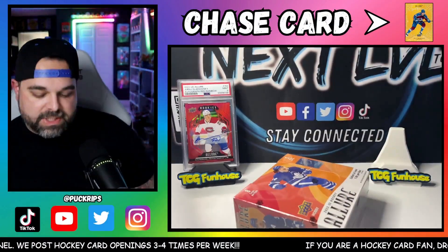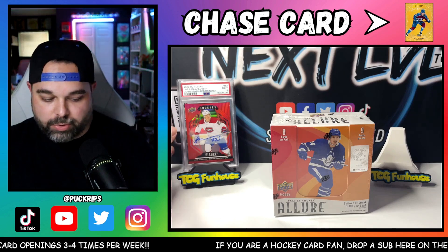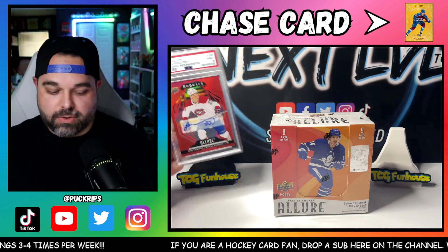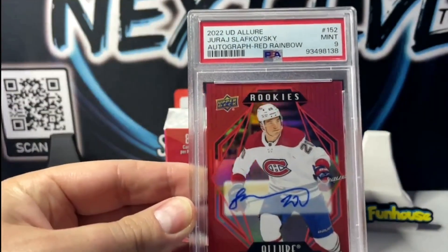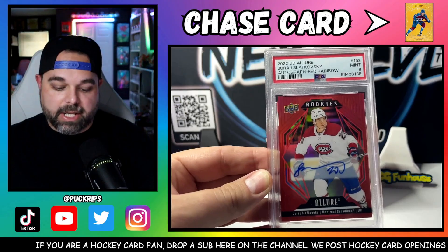With the new set of Upper Deck Allure releasing not that long ago, it's been all the rage in the hockey card community. Logan's here to help me try a 2022-2023 box of Upper Deck Allure to see what kind of hits we can get out of this bad boy that might even top our 23-24 opening. This is not the first Upper Deck 22-23 Allure box we've opened, because we have pulled and sent in to PSA and graded the Red Rainbow Slavkowski autograph right here — 2022-23, it was the rookie.